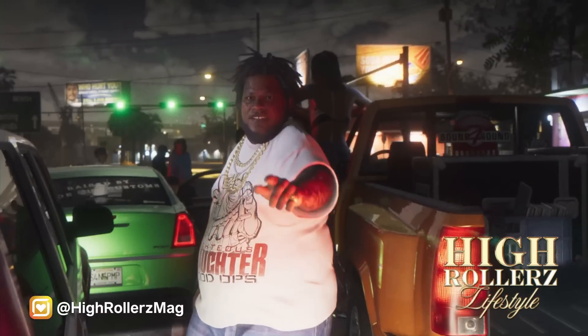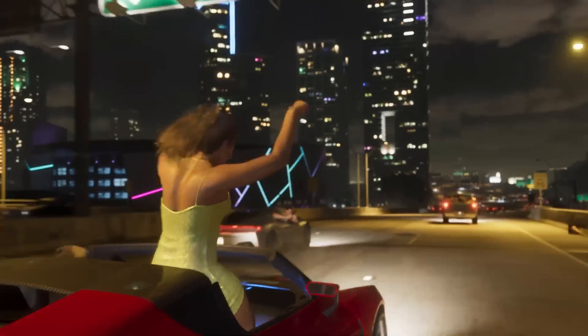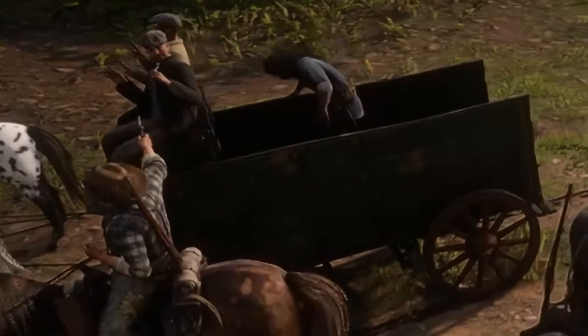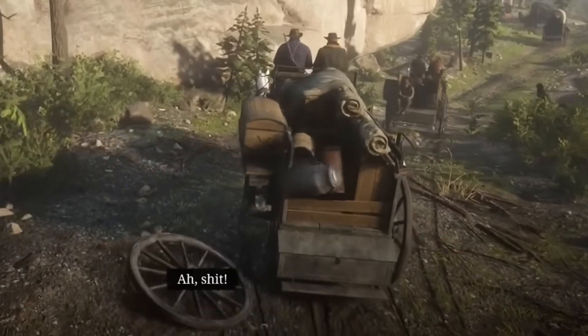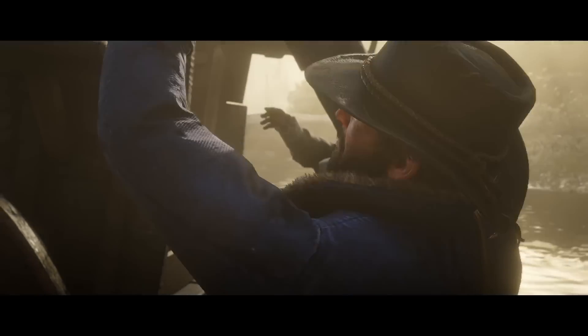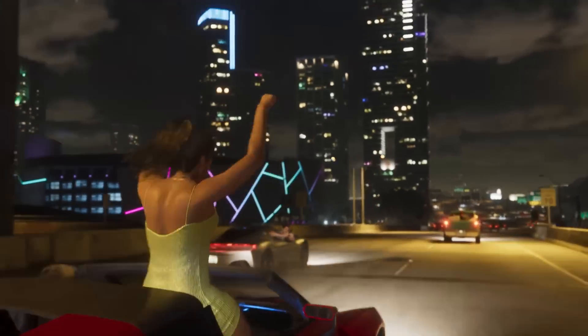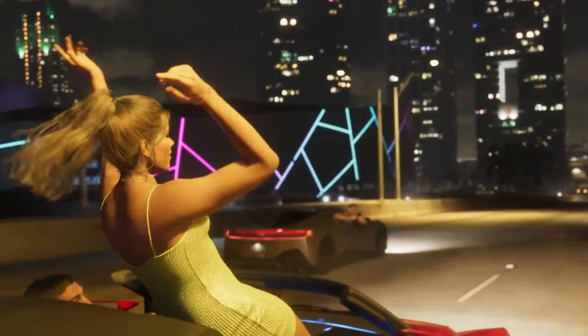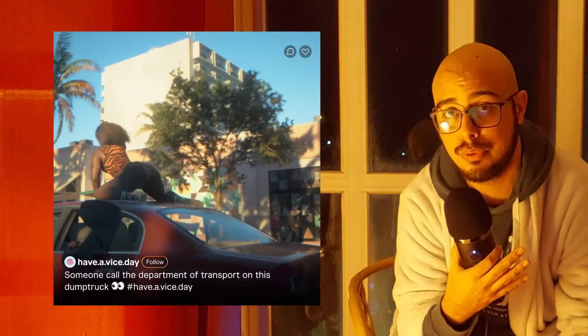If car components in GTA 6 are as modular as the leaks suggest, all the actions seen in the trailer can translate into actual gameplay — similar to how in Red Dead Redemption 2, wagon cargos are composed of individual 3D objects placed loosely on top of the vehicle model. We see Lucia waving her arms outside of the car body, which is a strong indication we're going to have much more dynamic vehicle models.